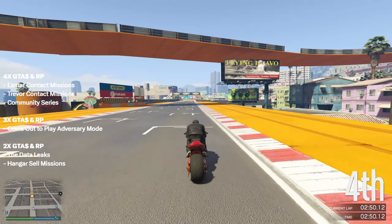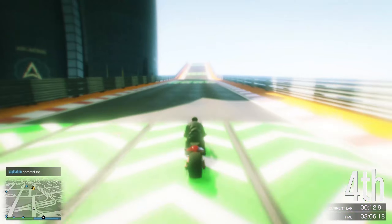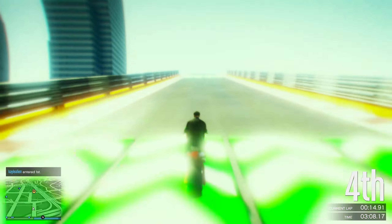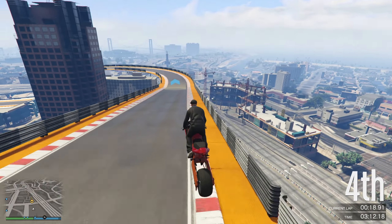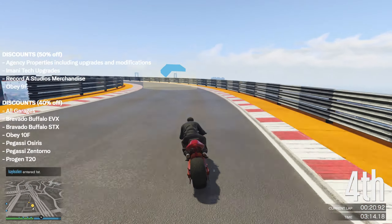There is triple money for the Come Out to Play adversary mode, double money and RP on data leaks missions, and double money on hangar sales missions. This week is going to be mind-blowingly awesome because hangar sales missions are double and the data leaks missions — which are Franklin's missions — are also double.